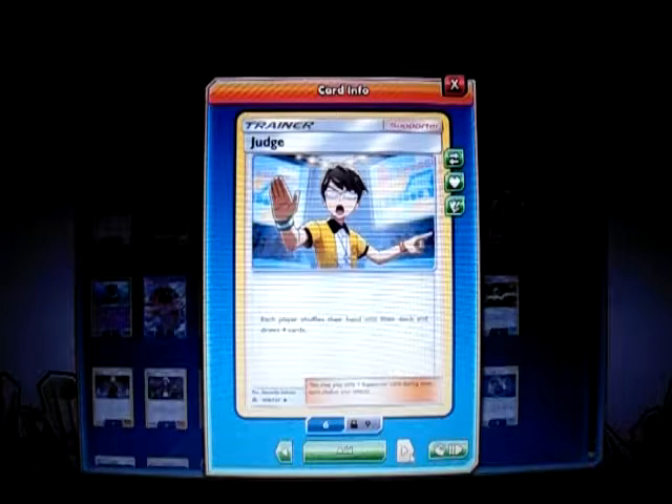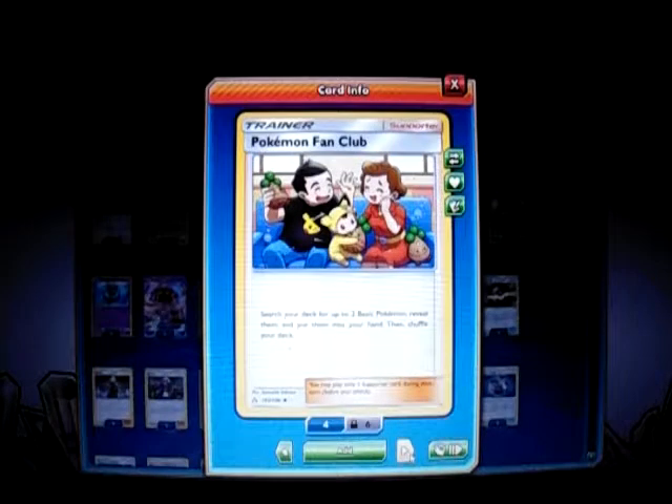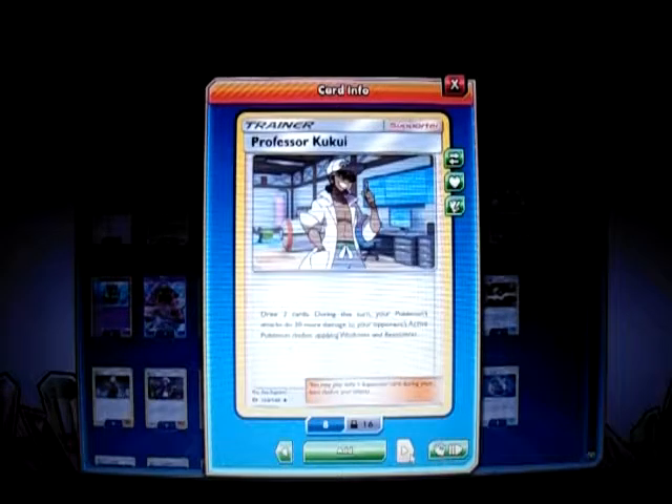I play 2 Judge, which got reprinted. Each player shuffles their hand into the deck and draws 4, so it's like a new N. If they use Tempest GX and draw 10, we can use Judge. I play 1 Lillie to draw until you have 6, or 8 on the first turn — if you have an empty hand play first-turn Lillie and draw until you have 8. Then 1 Pokemon Fan Club to get basic Pokemon, since Brigette is gone from the format. Then 1 Kukui to hit for those numbers plus draw 2 cards in case I need to draw more.